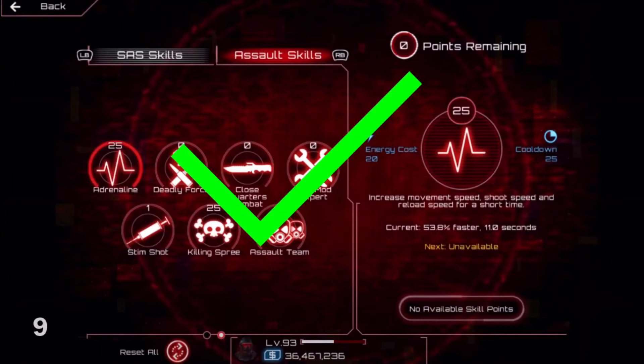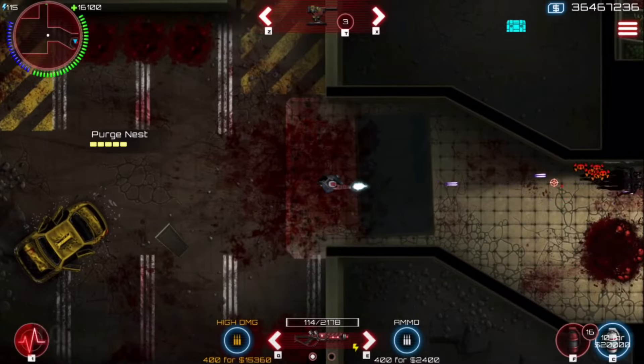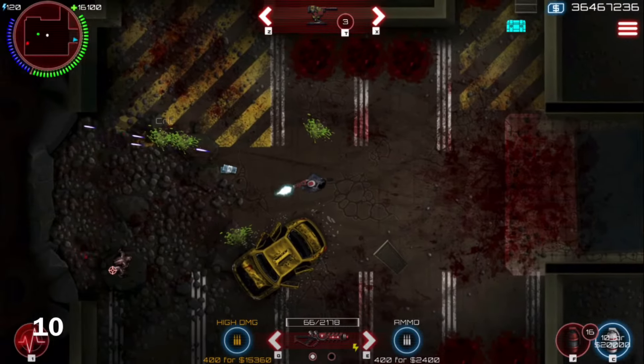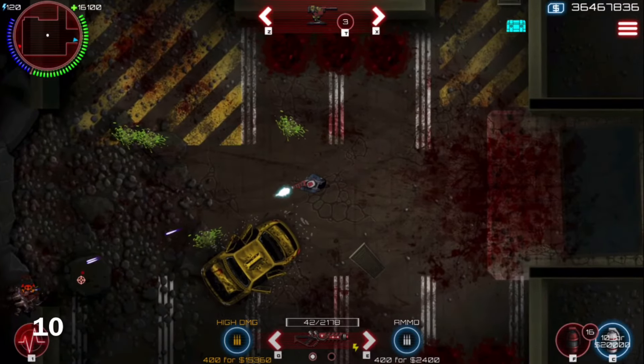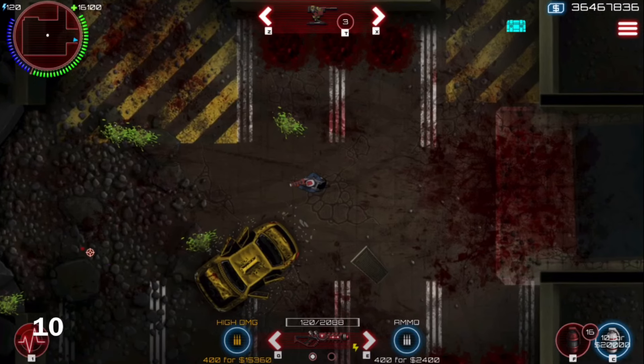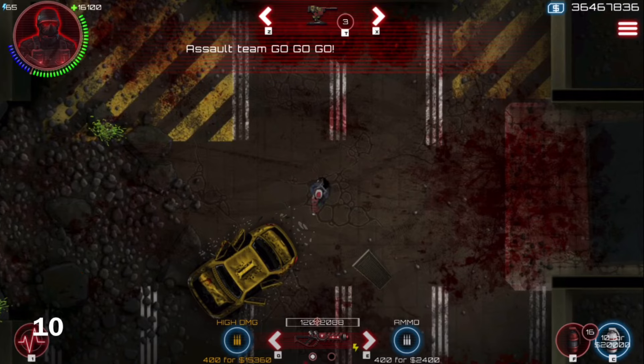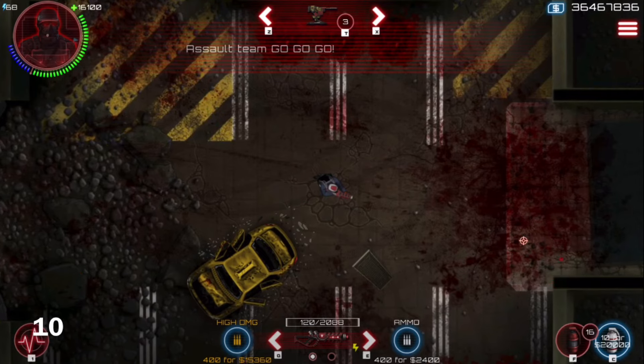Number 9. The Assault skill Adrenaline gives you more than twice the fire rate than it should, so if you're an Assault class, I recommend spending 25 points on Adrenaline. Number 10. On the Steam version of SAS 4, the Assault skill Assault Team can be activated even if you don't have a skill point towards it. Although the Assault Team itself wouldn't appear or do damage, pressing 3 will drain energy and tell you that you've used your Assault Team, but nothing else will happen.